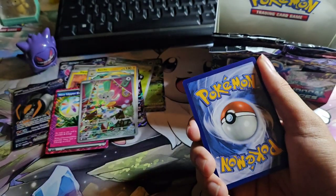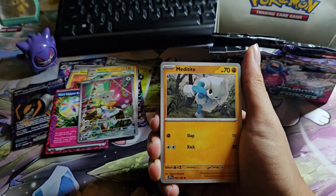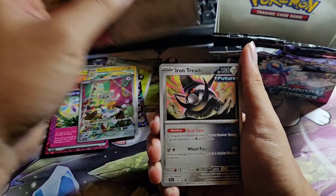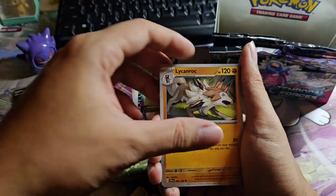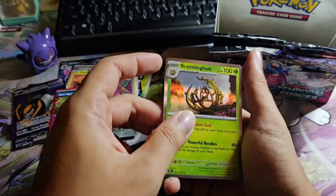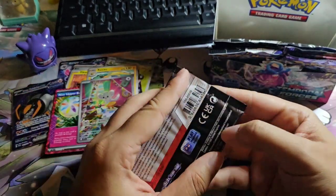Okay, here you go. We have Energy, Meditite, Tyrantrum, Hitmontop, Beldum, Iron Treads, Buddy Poffin, Leavanny, Beldum, Meltan — oh my god, where is our hit?!